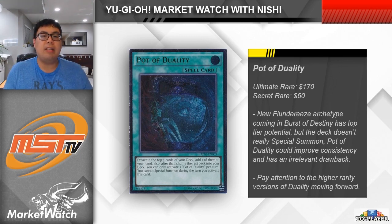So this is one that hasn't quite spiked yet, but it's definitely something I'm looking at that has the potential to shoot up in value from its already high price point. In Burst of Destiny, we're getting a new Winged Beast archetype called the Flunderees, and I think a lot of people are expecting it to be a top-tier deck, as the deck can do some really crazy things. A notable thing about its playstyle is that it really just normal and tribute summons — you don't really do that much special summoning. I think you guys should definitely take a look at Pot of Duality, which could see play in the Flunderees strategy as it could improve the deck's consistency without triggering the no-special-summoning drawback. There are currently a ton of different printings available, but I want to highlight the ultimate rares at $170 each and the secret rares at about $60 each. For a card as iconic as Pot of Duality, if it were to see meta play, I could easily see the ultimate rares hitting $300 and the original first-edition secret rares reaching around the $100 mark, so I think both are undervalued for what they are right now.